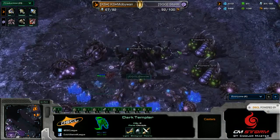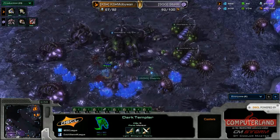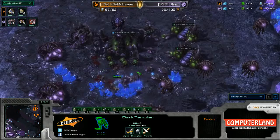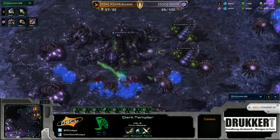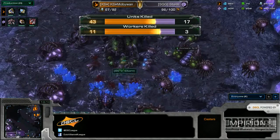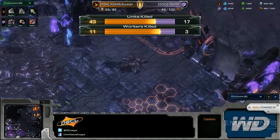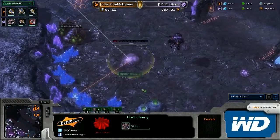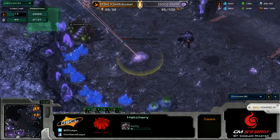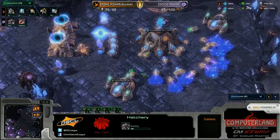Two of them are not quite going to be able to do so, but they'll chase everything away so the third hatchery is absolutely going down — it's just a matter of how much damage he's allowed to do. He's targeting the natural hatchery as well, but that will not go down. He loses three DTs, which is not the way you want to handle your DTs. But this one in the main is going to kill probes, microing it carefully — and this DT gets 10 kills before being taken out, plus the third hatchery is down.